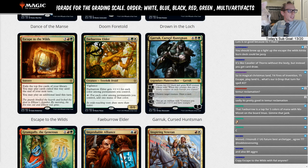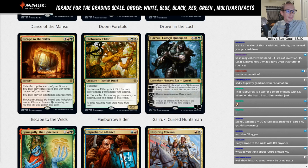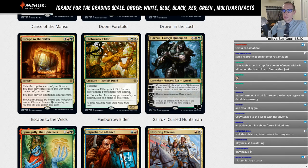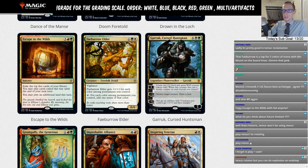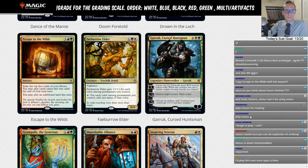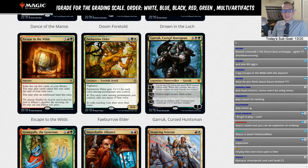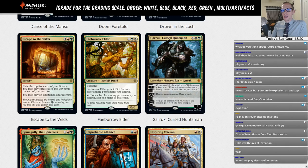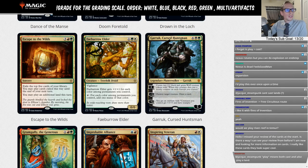The question is whether Temur big mana can outgrind Risen Reef and Cavalier of Thorns, deal with Questing Beast. I'm going B-minus for Escape to the Wilds — there's enough good cards in Temur decks but it has competition.